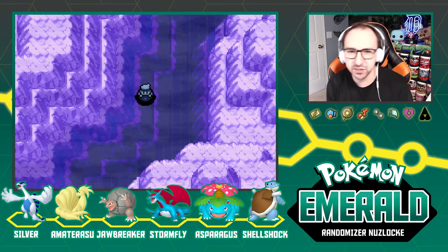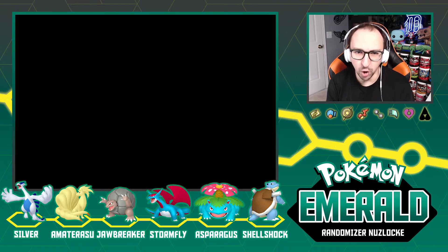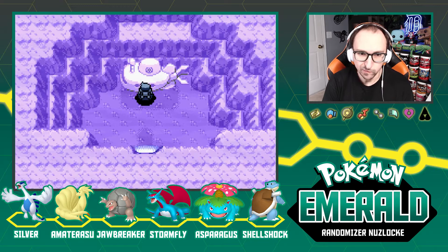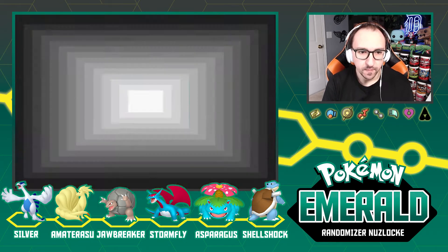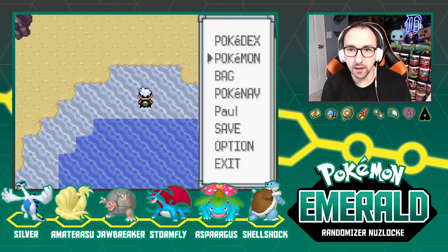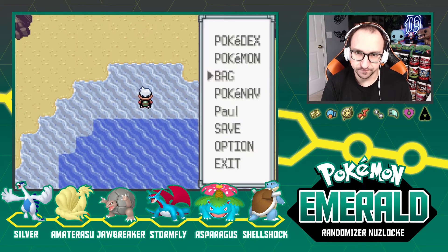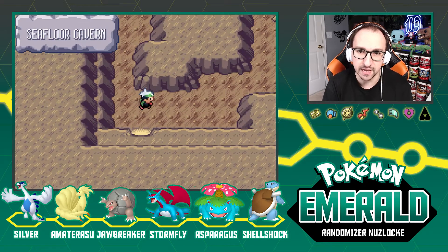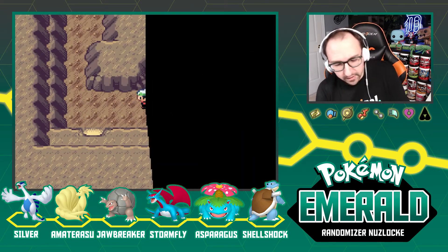The more we keep surfing down, we will find this little hole here — and here's the Submarine Explorer 1 parked in the hole. So let's use Dive and surf up into the Seafloor Cavern. Oh, look at my balls — plenty of Ultra Balls! Sweet, plenty of Ultra Balls. So here is our Seafloor Cavern encounter — let's get it!